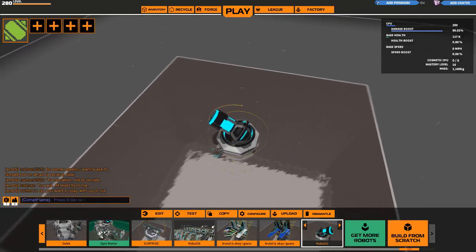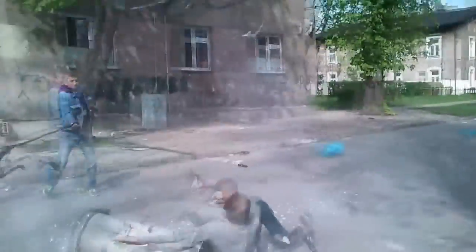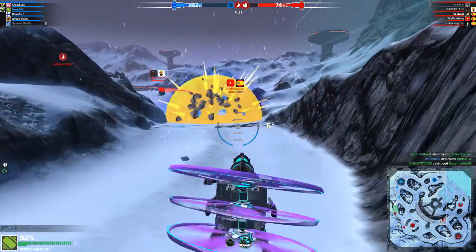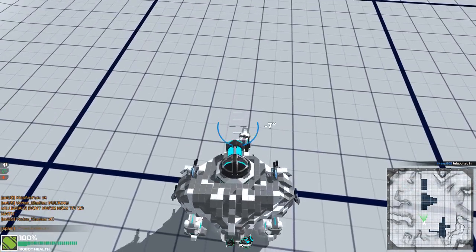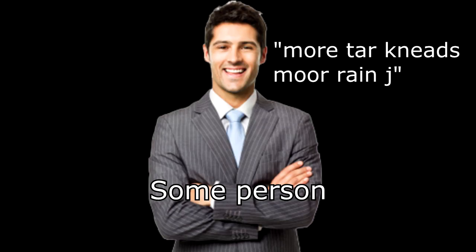Gyro Mortar is a weapon inspired by Polish Cannon Mark 1. It's a medium range artillery style weapon that allows you to shoot over terrain to bombard enemy bots. It features a fixed firing angle between 10 degrees and 80 degrees, except for when it doesn't, which is basically always. Some people say Mortar needs more range.